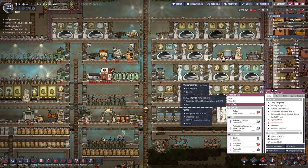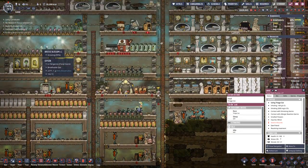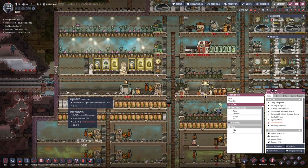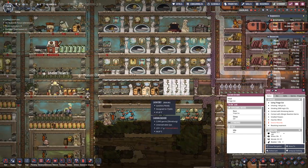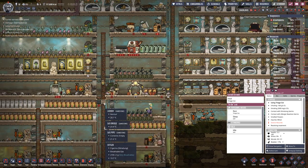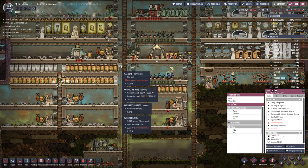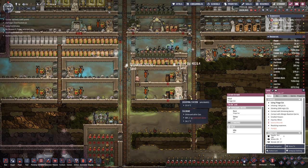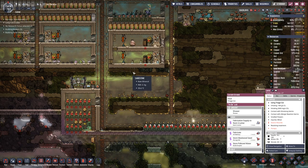We got mostly rid of the nasty gases in our living area. I have a bit of carbon dioxide on that layer that apparently does not want to trickle down, maybe because we pushed the hydrogen in below. But the chlorine and the natural gas are now well below.